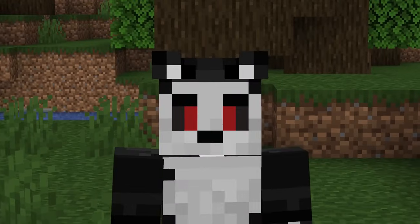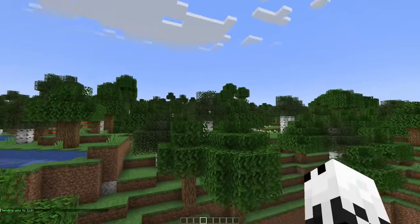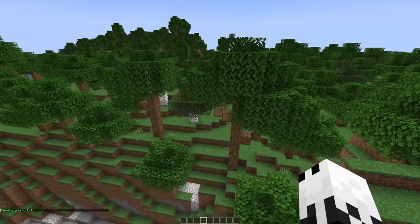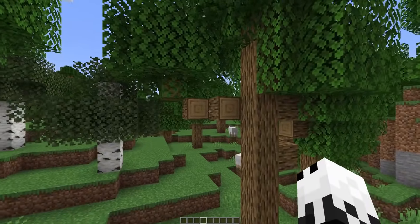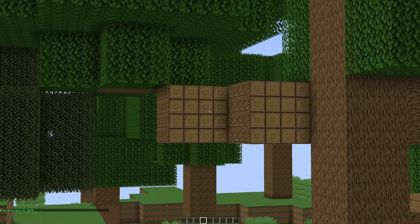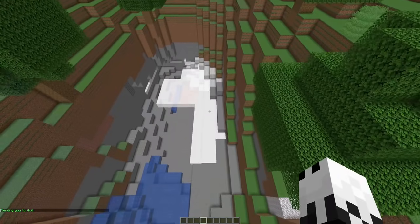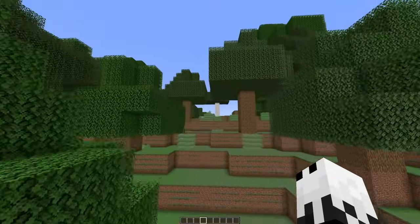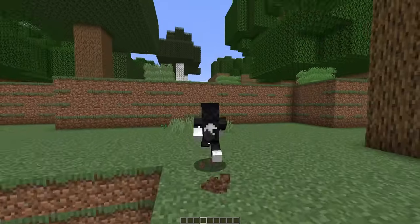Once I got it working though, the results kind of speak for themselves. You know, normal Minecraft area — got this little cavern, some water, these blocks here for this tree and all this stuff. But if I switch, the tree is suddenly a lot more wood. Everything's a lot more. The water blocks are gigantic. Everything is huge and you're like a tiny ant in this world.